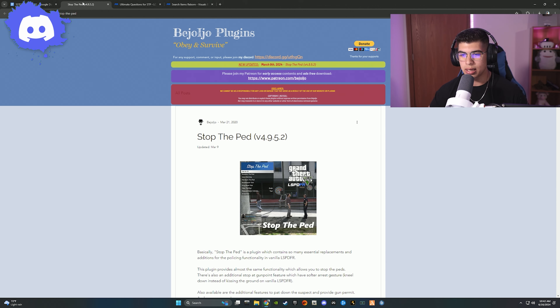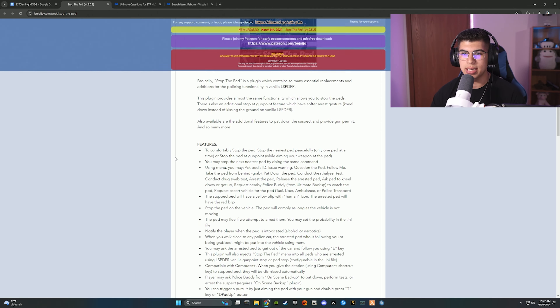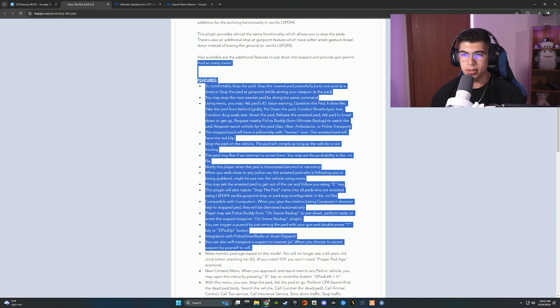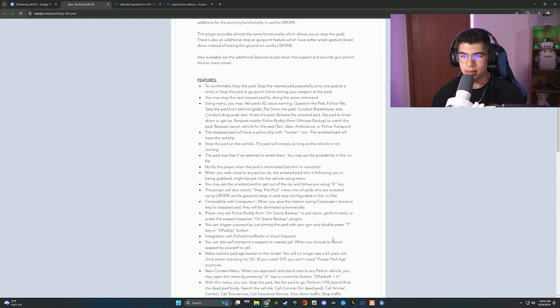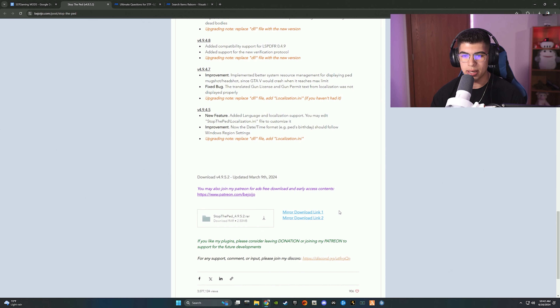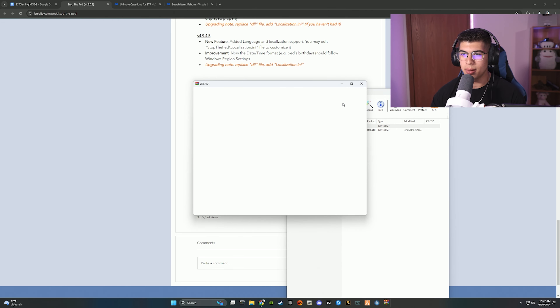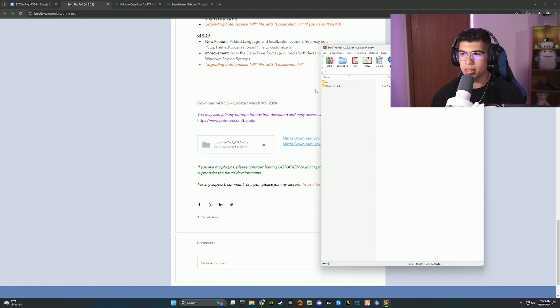I'm going to try and go through this as in-depth and as fast as possible without missing any key parts, so make sure you're really listening and following along. This is especially for newer players. We're going to start by downloading Stop the Ped — we're at the site right here. Make sure you don't click on anything else, just click on what I'm clicking on, and make sure you have an ad blocker. Scroll down, hit the down arrow, and it should install. Open that up and make sure you have WinRAR installed.